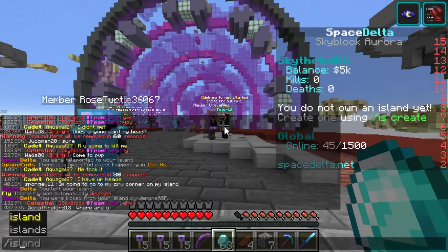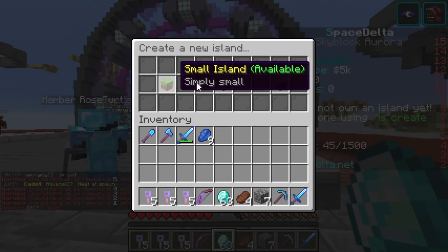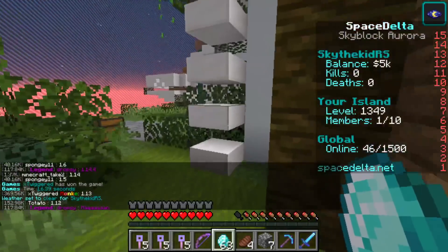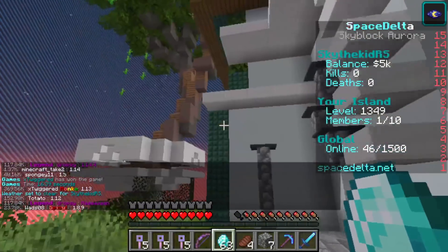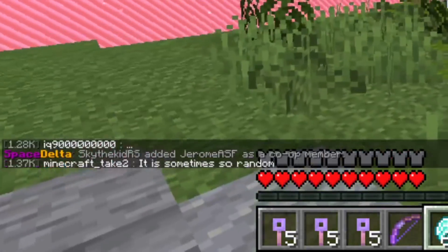We gotta get you started, man! Type slash is create and you'll get to pick from any number of islands — go large, let's do it! Now Adam, you can invite us to your island by doing slash is co-op, space, then my name. You are now a co-op member — yes of course!